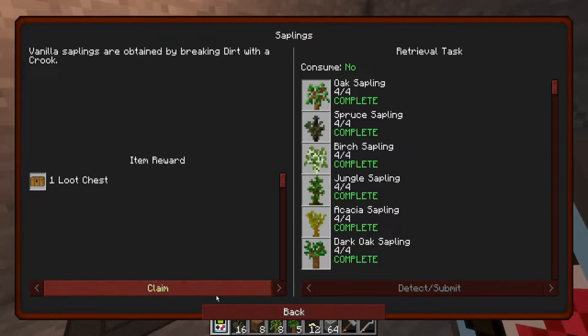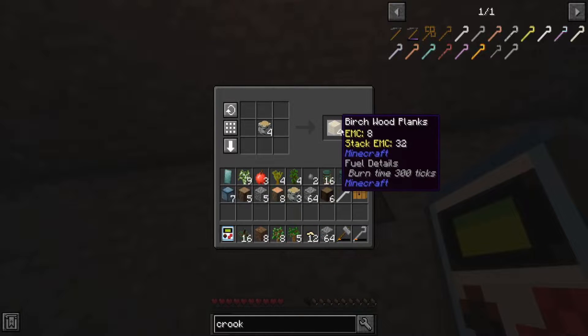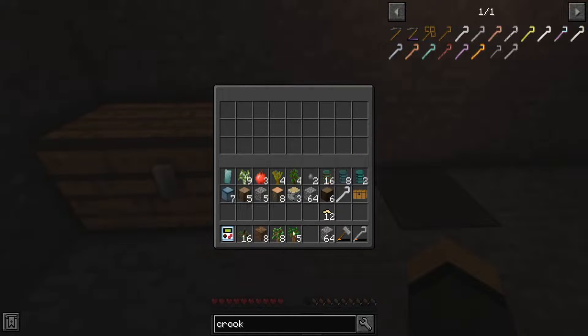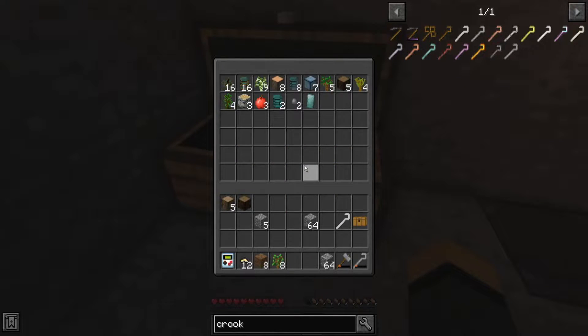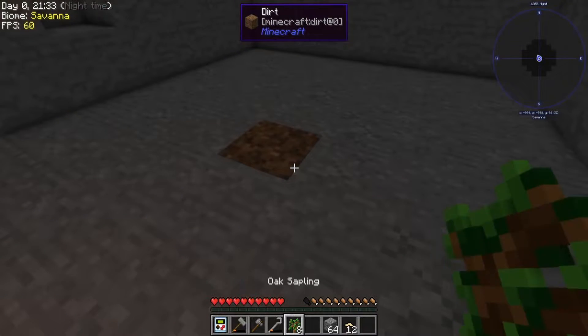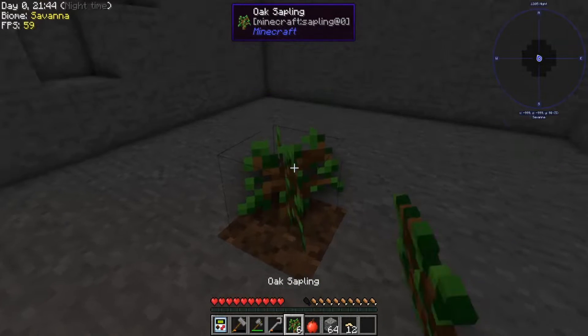Another loot crate, awesome. Hey, I need 16 oak wood — great, right? Get ourselves some chests made. I'm starting to get a decent amount of stuff. Apparently it wants me to do oak wood. Let's make my life a little bit easier and get ourselves an axe here, and get things arranged how I like it. Fast leaf decay for the win, always good.